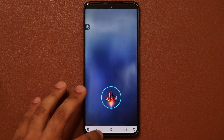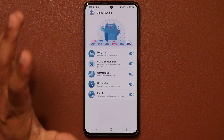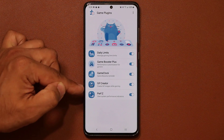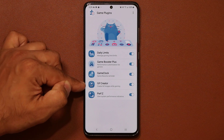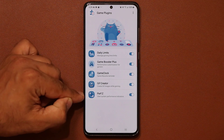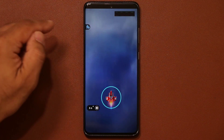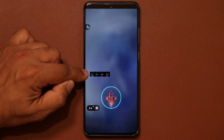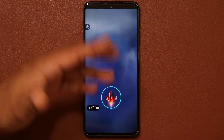So we have those two new options in this update. To be clear, what we're getting in this update for the game plugins is the game clock and the GIF creator — the game clock reminds you to resume your games and the GIF creator lets you create GIFs. We also have existing options like the Perf Z: when you enable that and go into your game, you see a meter at the top showing your FPS, CPU usage, GPU usage, and the phone's temperature so it doesn't overheat.